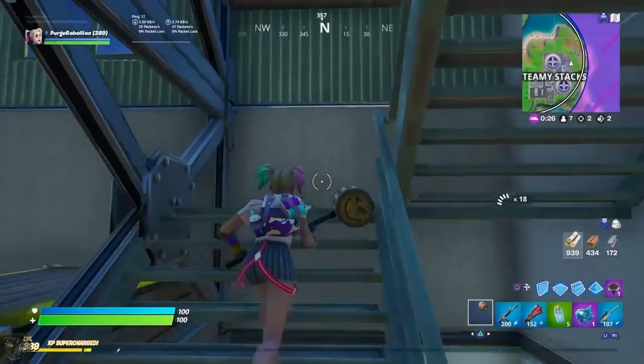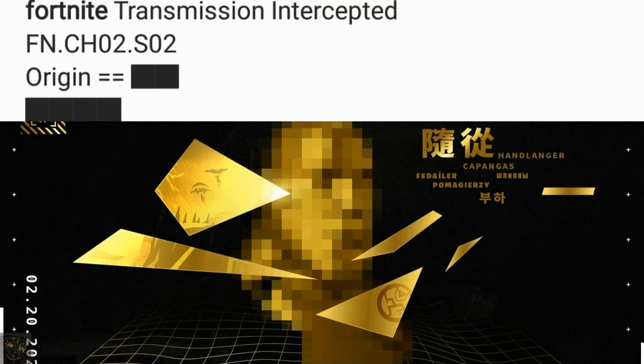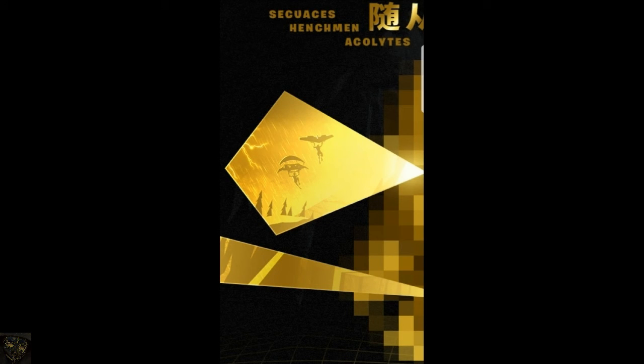Here's the third image that was released. In my last video I thought that the next picture was going to be just like a skull or something, but actually it looks like it's making a face. Now the text says: transmission intercepted, FN.CHO2.SO2. Origin is now the new word that was added into it. We're going to go over the little images within this teaser image. It looks like two people are gliding while there's like a storm going on in the background, going over like a mountain or so. Nothing too crazy about this teaser image.